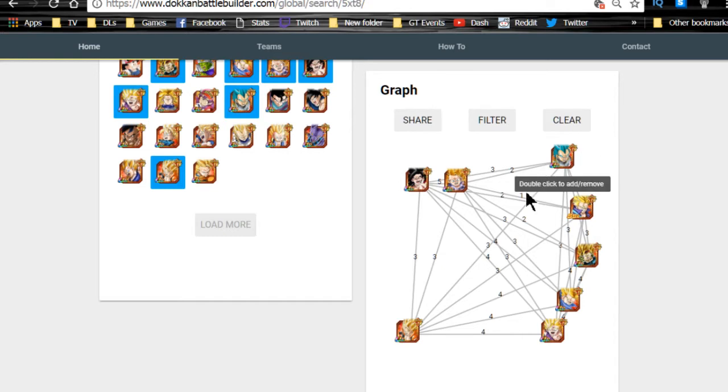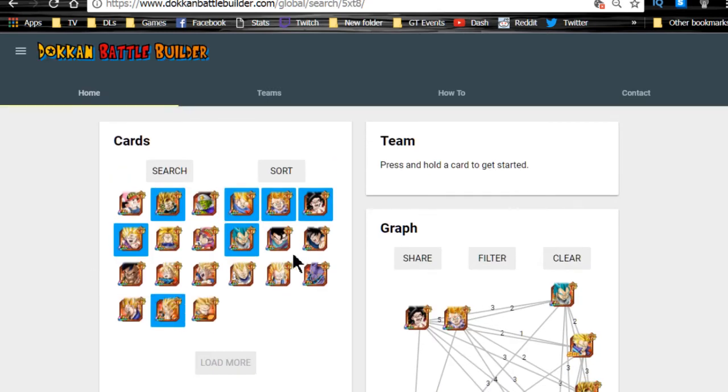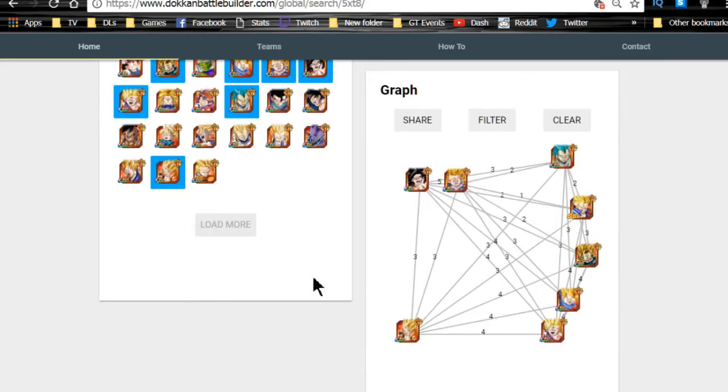One thing that does kind of hurt is that Kaba doesn't have the Super Saiyan link. But compared to the Extreme type, Super STR is easier to build. Let me know if I'm missing anyone — I have all the cards listed from dbz.space with no LRs, so these should be all the really good units. Beerus could be included but his link skills don't mesh well with the rest of the team.